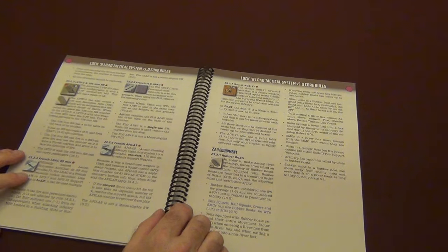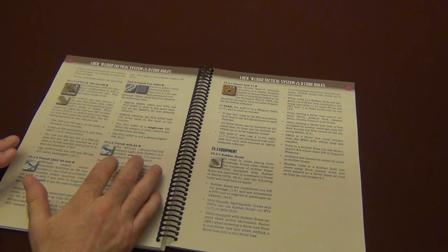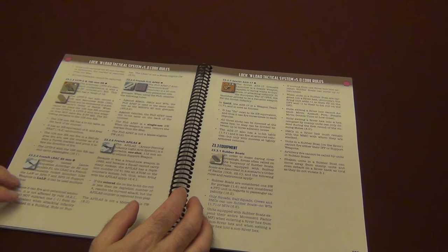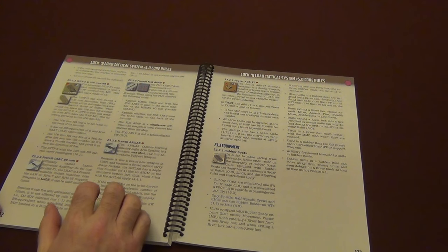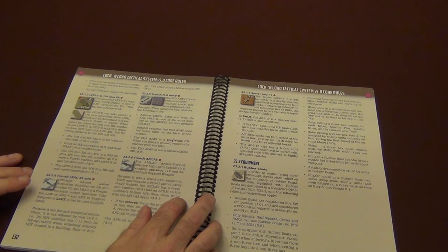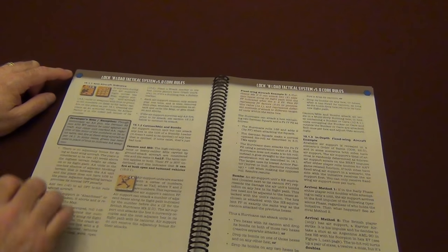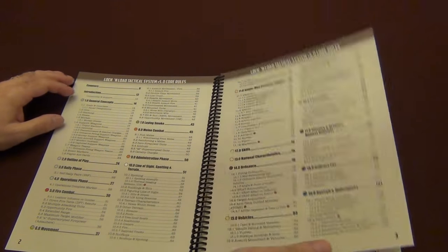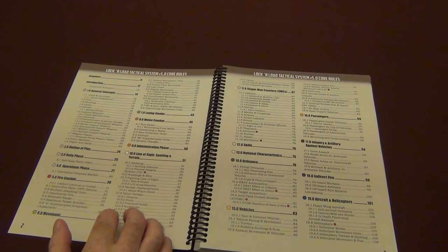Two reasons for the page count. One is, look at this giant-sized font — it's 12-point font, easy to read. Maybe you young guys and gals don't worry about it too much, but us older guys, we do. So it's a great thing to have. Another thing you may notice is colors — everything is color-coded now with these colored hexagons based on what's in the table of contents. And we have a much more detailed table of contents.